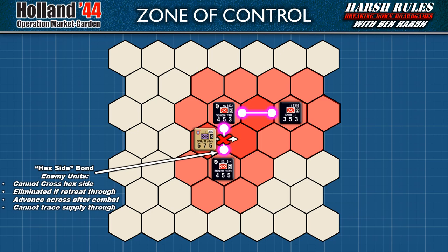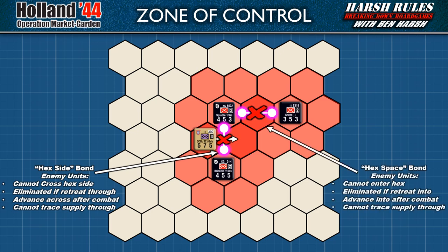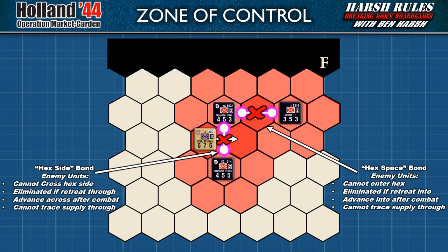Hex side bonds prevent a unit from crossing, and hex space bonds prevent a unit from entering that hex. Now, there is also another way to create a hex side bond, and that's with a friendly entry area. Let's say that the northern end of our example map is an axis-friendly entry area. The two northern SS units can form hex side bonds with the entry area, just like any other friendly unit. Be aware, though, only hex side bonds can be formed with a friendly entry area, not hex space bonds. Keep this rule in mind when units are near friendly entry areas at the edge of the map.